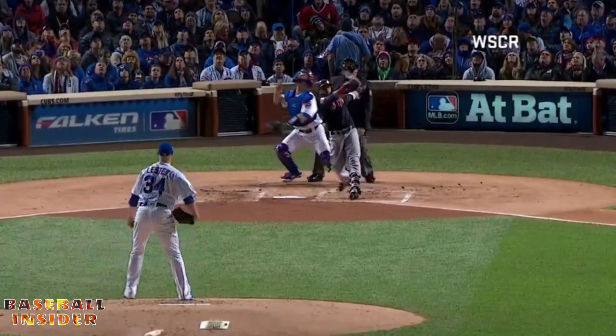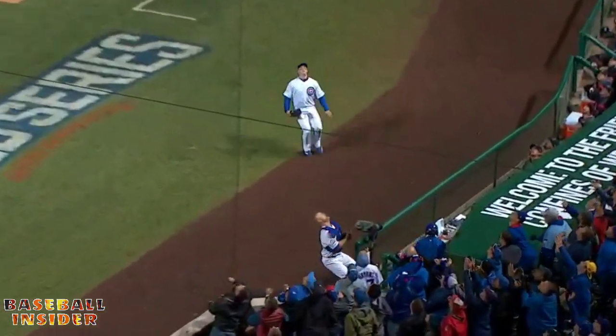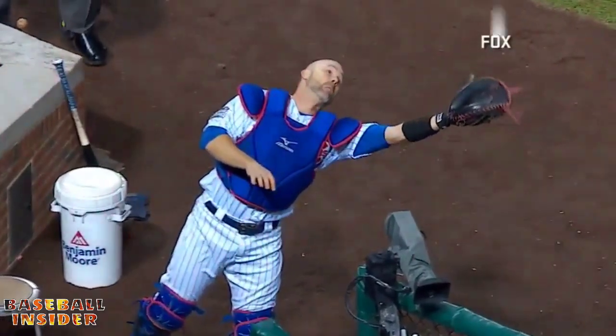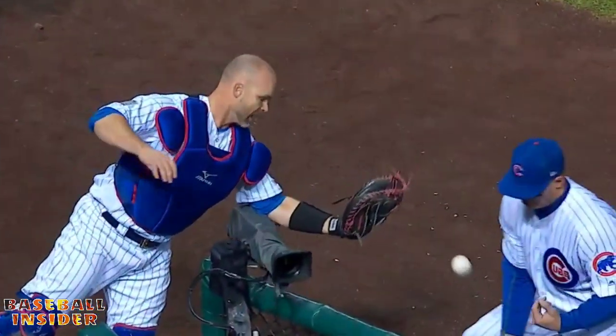One. Pop fly right side, over near the first base dugout. David Ross is there along with Rizzo. Ross juggles it and Rizzo is there, and he gets an assist as Rizzo puts it away.